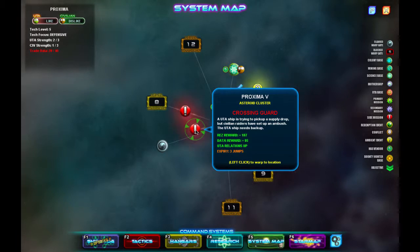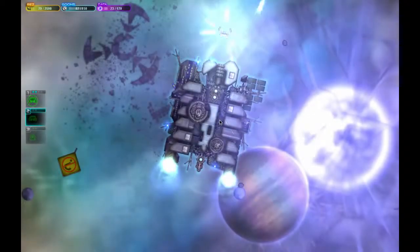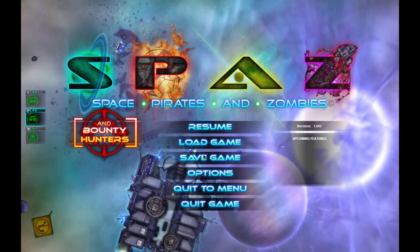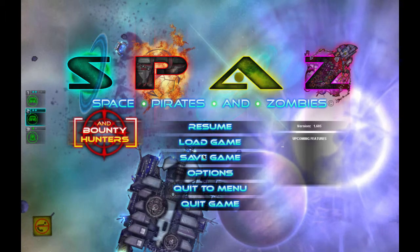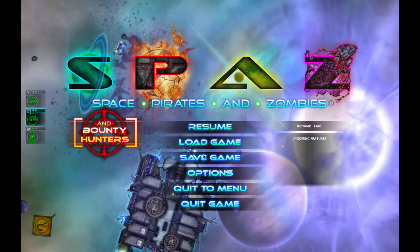A UTA ship is trying to pick up a supply drop, but civilian raiders have set up an ambush — the UTA ship needs backup. Actually, what we're gonna do is head back home and stop the recording for today — call this good.